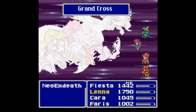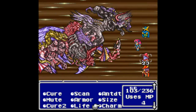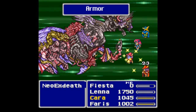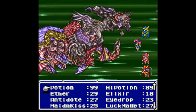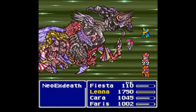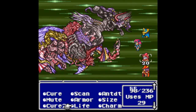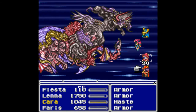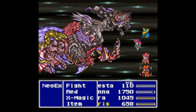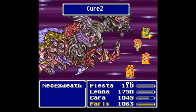Right here is Grand Cross — a status ailment attack that inflicts any one of 18 status ailments randomly. This roll gave condemned status on Faris, which is bad, and poison on Kara, which I'll cure with an antidote. Bartz has been turned into a zombie, so I'm using an item to fix that. Condemned status puts a ticking death clock over Faris's head — when it counts down to zero she will die, losing her Shell status, and she'll get one-shotted by Almagest again. So I'm trying to kill the Almagest part as quickly as possible, because every casting represents dire peril for this group.